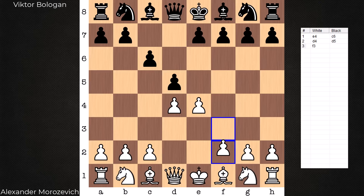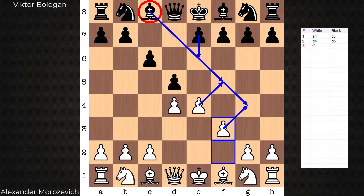The variation white chooses is F3, the Fantasy. What's one of the ideas behind this Fantasy variation? It's looking to combat the main idea by black in the Caro-Kann, which is to get the light-square bishop outside of the pawn chain to F5 or G4, and only then play E6. With the Fantasy, white is saying you can't do that — I've got these squares still covered. If you want to activate your light-square bishop, you're going to have to work a little harder and maybe make some concession.